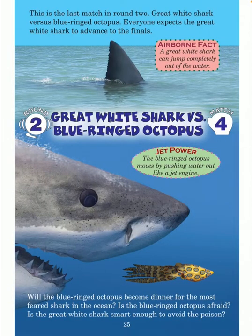This is the last match in round two — great white shark versus blue-ringed octopus. Everyone expects the great white shark to advance to the finals. Airborne fact: a great white shark can jump completely out of the water. Round two, match four — great white shark versus blue-ringed octopus. Will the blue-ringed octopus become dinner for the most feared shark in the ocean? Jet power: the blue-ringed octopus moves by pushing water out like a jet engine.